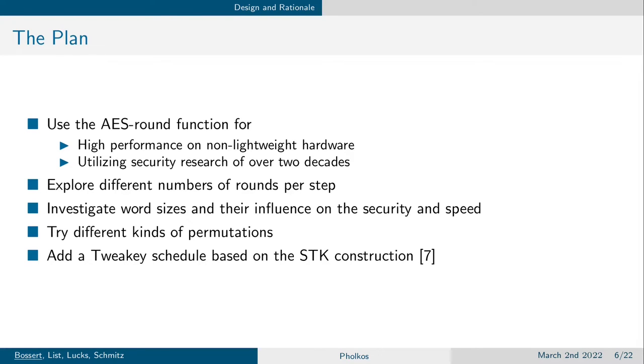Given that the AES round function works on only 128 bits, we need to split our larger state into multiple 128-bit substates and think about how to transform and combine them. For this, we decided to use a step-based structure where between each step a permutation mixes the substates. We have to decide how many rounds of the AES round function to use within each step, as well as how permutations with different word sizes will impact the security and performance of our cipher. Finally, we need to add a tweaky schedule, which will be built on the STK construction by Jeremy Jean and colleagues.